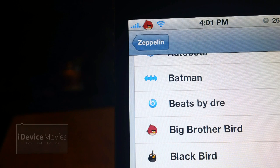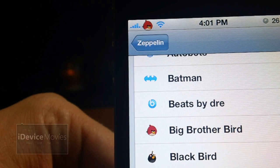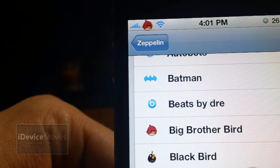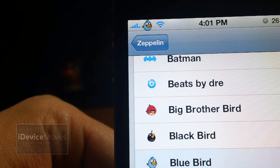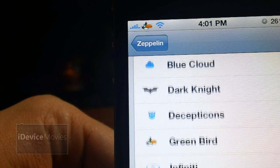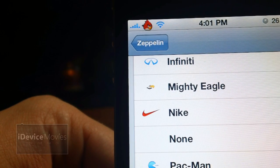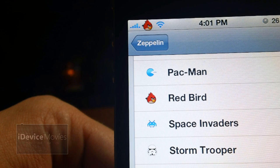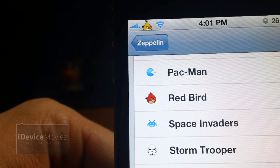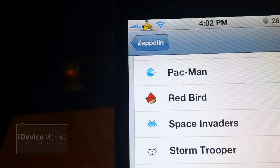Coming in at number 14 is called Zeppelin Angry Birds Logos — a must-have for all Angry Birds fans. You get Big Brother Bird, Black Bird, Blue Bird, Green Bird, the Mighty Eagle, Red Bird, White Bird, and last but not least the Yellow Bird. And that is Zeppelin Angry Birds Logos.